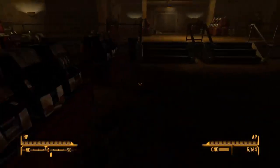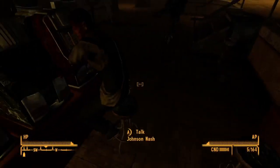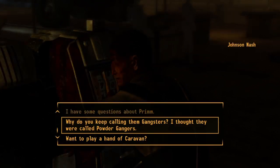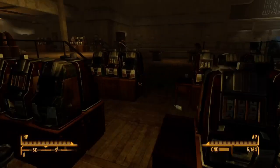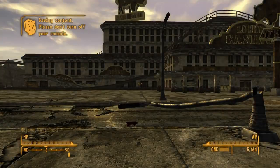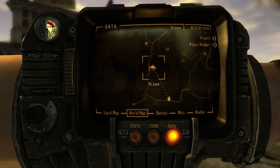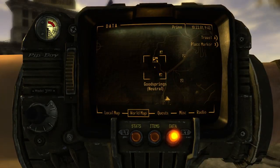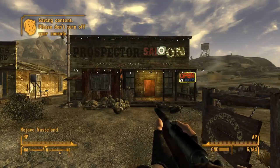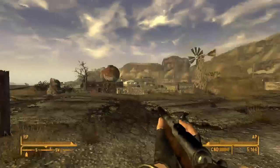Let's go talk to this guy — tell him we fixed his robot. 'Heard it was you who brought the law back to Prim, youngster — hats off to you.' So that's it. Let's go back to town and sell off the rest of our stuff, then we'll figure out what's next. Go back to Goodsprings. I'm going to call it a video right here — I'll sell off some stuff, and when we come back we'll continue the adventure.